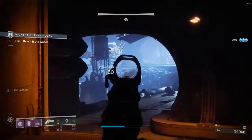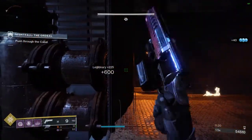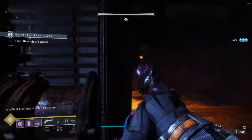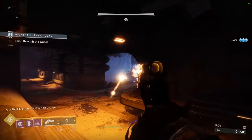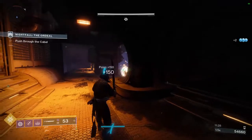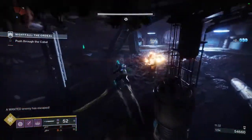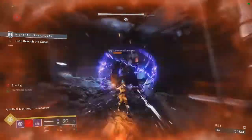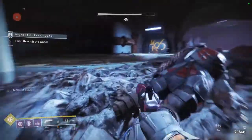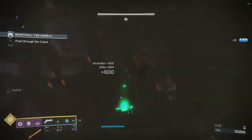Take out the sniper and wipe up the rest of the adds, then push up here. The wanted enemy will be up here depending on how fast you got there. I want to take out all the adds and just leave this Incender. We're doing well with points — we're going to finish this section with just about 55,000.